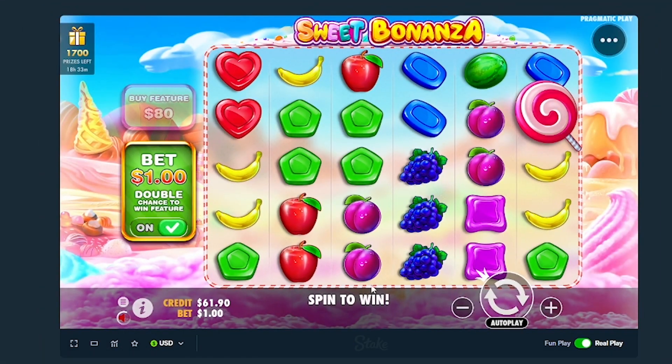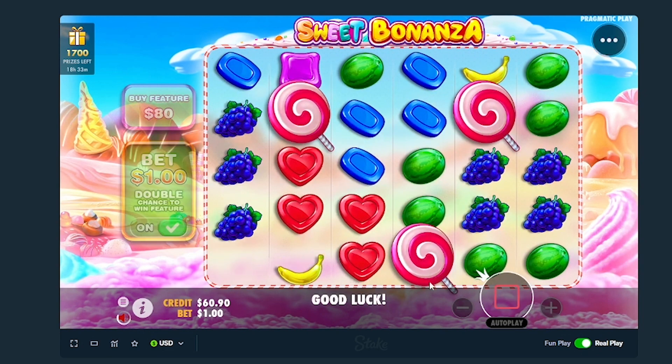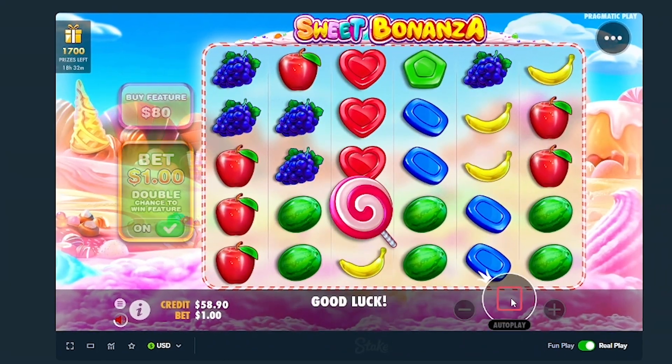Yo, what's up everybody - we have $61 in the balance and today we're gonna start with some Sweet Bonanza, maybe a Pragmatic Play day. Let's see if any of those slots can hit, and we're gonna start with some $1 spins with double chance just to see if we can get anything.